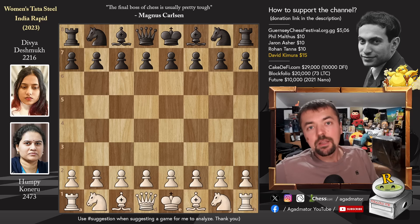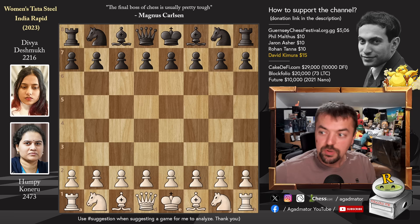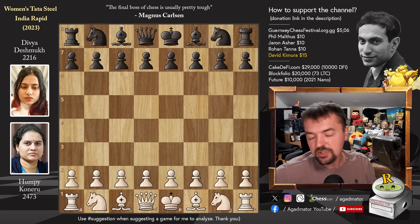Hello everyone and welcome to a really awesome game from a really cool event you guys requested. A lot of you have requested this one — as the lowest seed of the tournament, Divya Deshmukh, rated 2216, has won the Women's Tata Steel India Rapid. She defeated some incredible players including the top Indian women's chess player Humpy Koneru, and drew against women's world champion Ju Wenjun in round two.